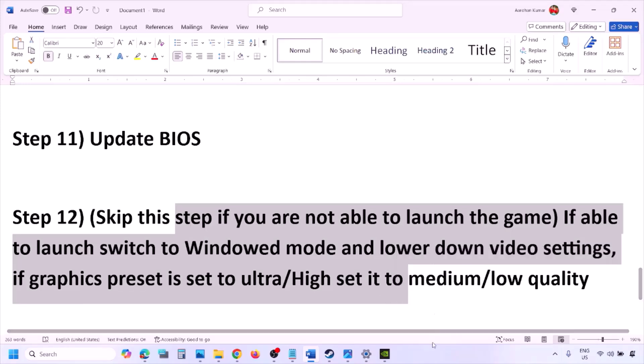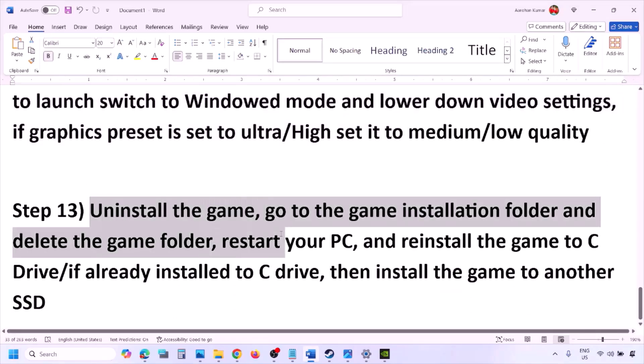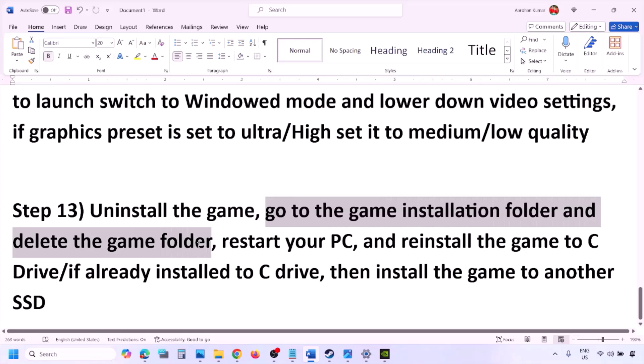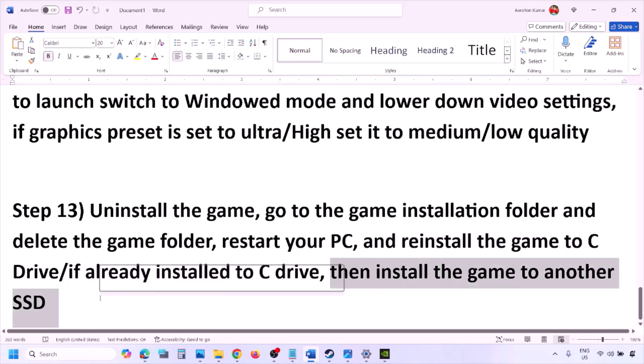The last step is to uninstall and reinstall the game. Go to Steam, right click the game, and click Uninstall. After uninstalling, go to the game installation folder and delete the game folder, then restart the computer. Reinstall the game to the C drive — if it was on D drive or another external drive, install it to C. If already on C drive, try installing to another SSD and check.